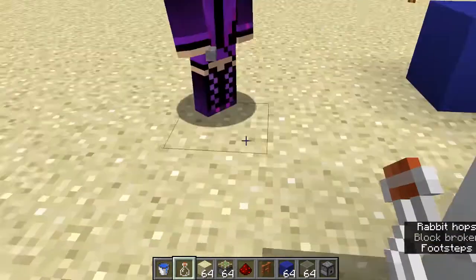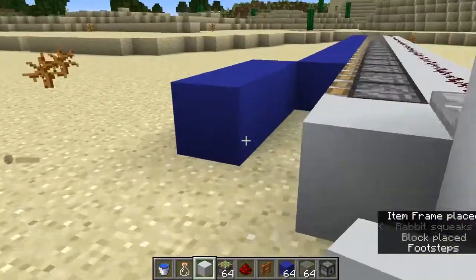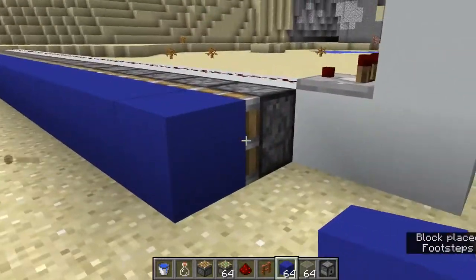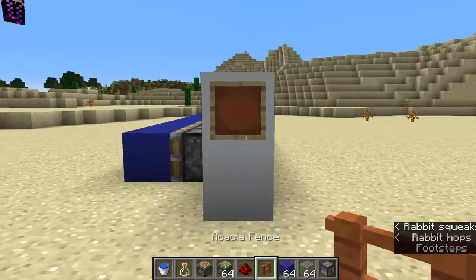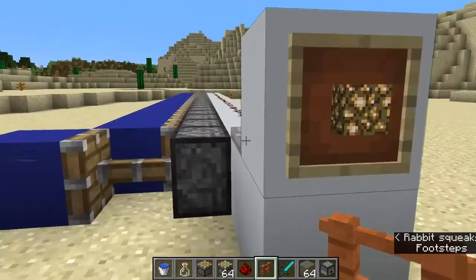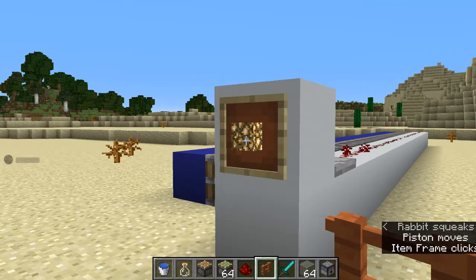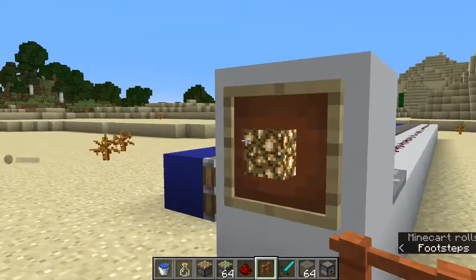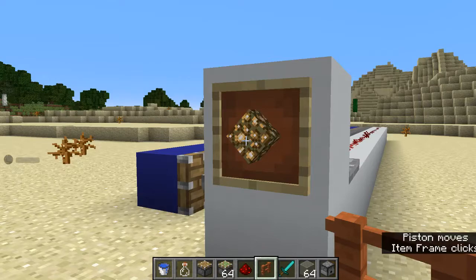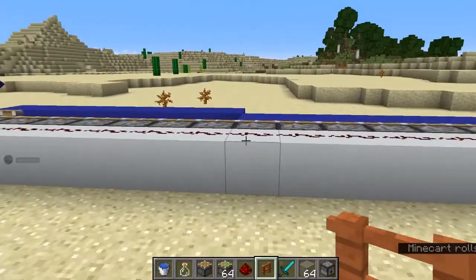Let's test the item frame now. Let me just place random blocks. You stuck an item on there — it's got a signal strength of one. Now I'm just going to right-click on this, and it spins in the item frame. And every time it spins, the signal strength grows. We are up to three now. Six. Seven. Eight. And then back down to one. So you don't get as much signal strength out of an item frame as you do out of a button — remember the button was fifteen.